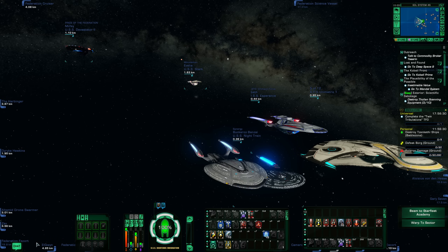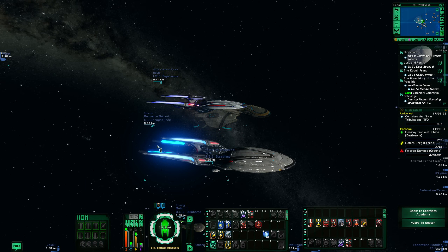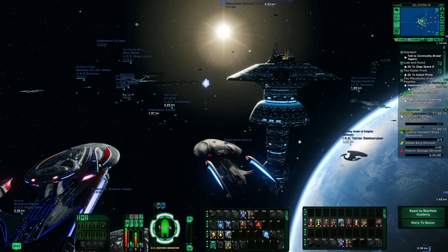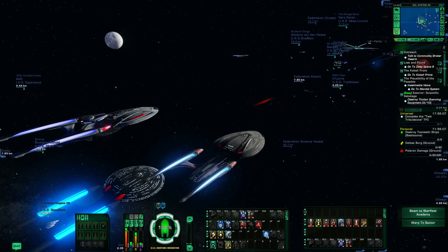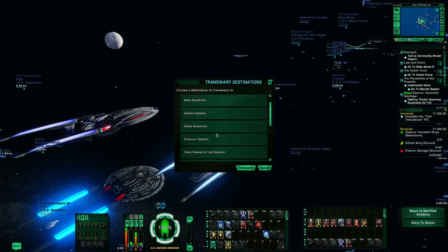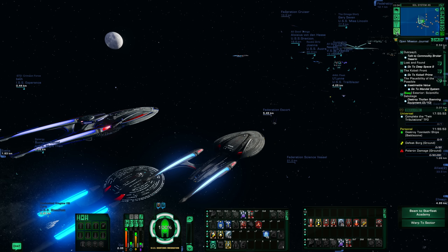Let's move on to tip number six, which is a little trick to get around to where you want to go — for endeavors, playing with friends, whatever it may be. Sometimes I'll be at ESD doing my dailies, or going to play in a group cross-faction, and I want to get over to Deep Space Nine. Let's say I don't have a transwarp ability to get there, or it's on cooldown. There are a few missions I keep at the top of my head that I know where they start and I'll use them to get where I want to go.